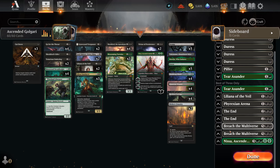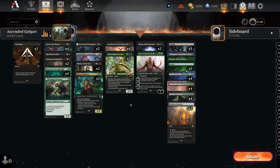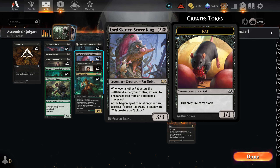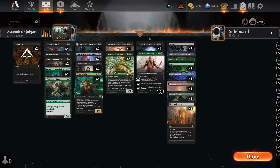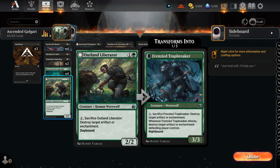Playing Nissa on this deck is a huge payout for all the synergies with the Tortoise and lots of lands that are also creatures. With lots of Go for the Throats, Cut Downs, and Lilianas, you can still be very competitive in best-of-one even though it's a best-of-three list. The full sideboard is shown — I didn't remove it since many of you ask for sideboards. The main power of the deck is Glissa and the Dreadknight — those two cards give Golgari a huge edge. Lord Skitter is still a very good card and the exile effect makes a difference.